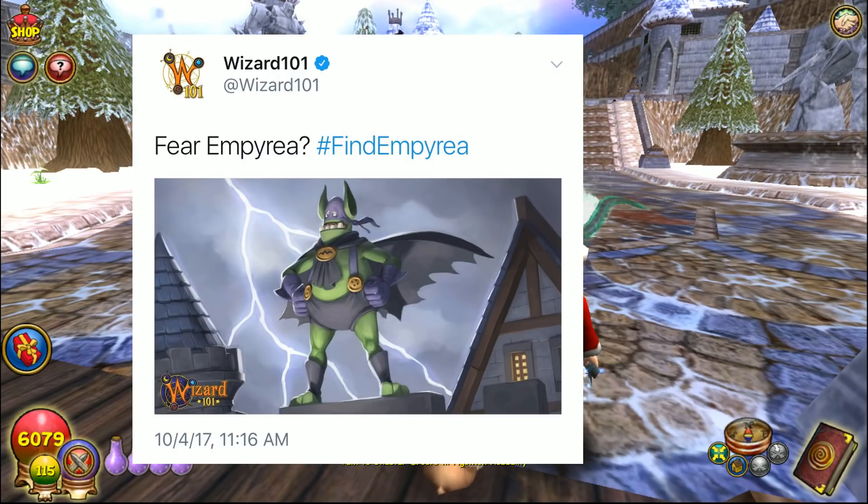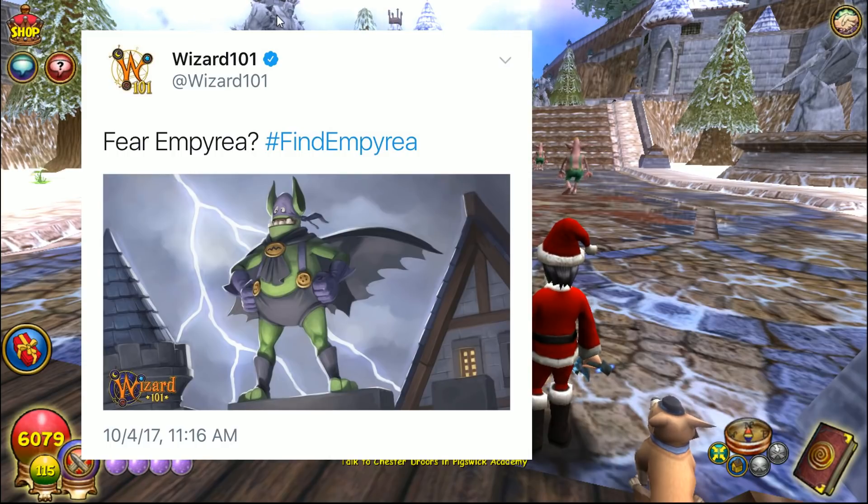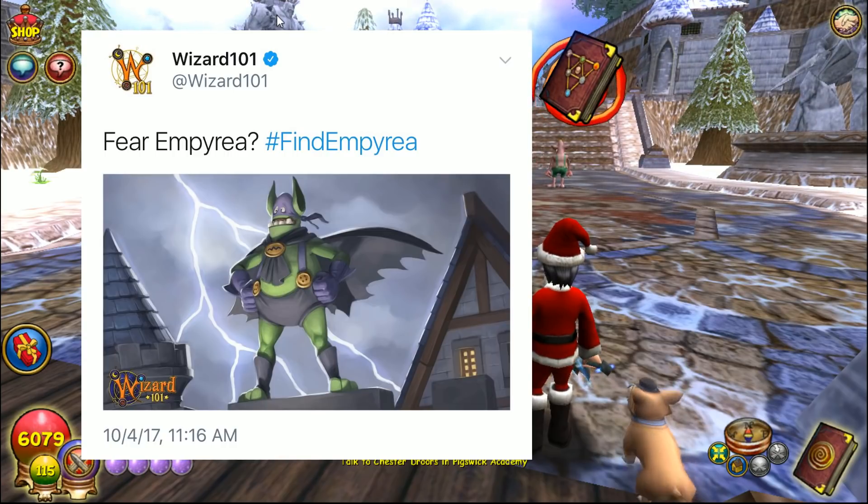That raises a lot of questions. It's obviously Halloween themed so it's gonna have something to do with Halloween. Maybe they're bringing a dungeon from Imperia just for Halloween, or maybe Halloween is going to be the gateway to the new world. And then they said 'find Imperia' — are we supposed to go find it right now? You can't deny the Batman references — Gobbler Man!